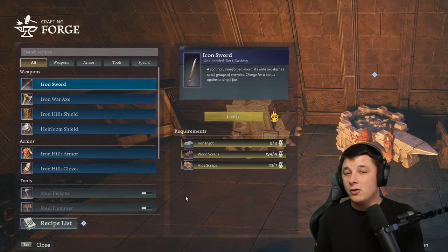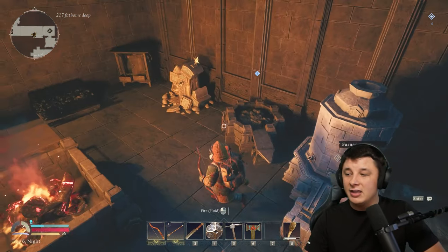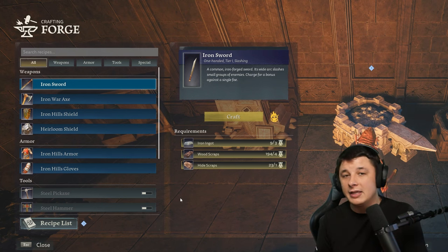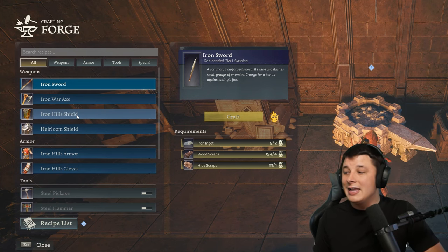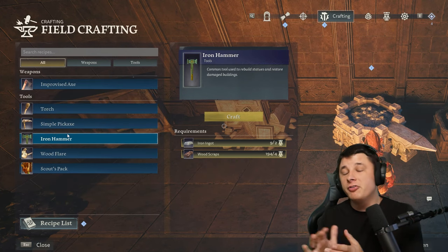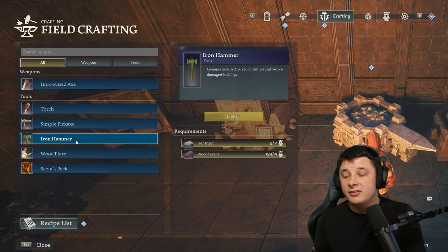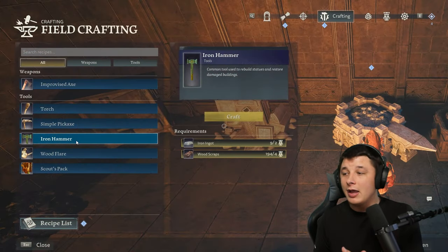Once you mine all that iron out, put it into the furnace and use the coal in the starter base to get iron ingots, which you can then use to rebuild the forge. The forge allows you to make basic tools and weapons. Starting out you want to build an iron sword and an iron hill shield as quickly as possible. You also want to build an iron hammer, which uses just two iron ingots and four wood scraps. You can use the iron hammer to rebuild broken dwarven statues, which give you recipes for armor and better weapons. Get a couple of iron, build an iron hammer, and keep it in your hotbar.